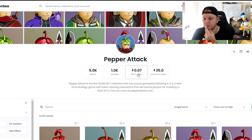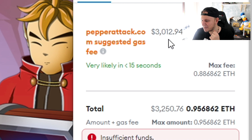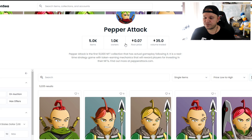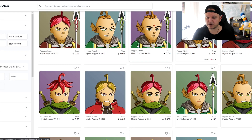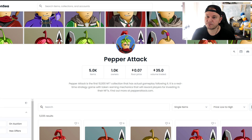On OpenSea their floor price is 0.07 ETH. If you wanted to mint one, apparently the gas fees are insane — $3,000 for a mint? That's almost one whole Ethereum. Ethereum gas fees are something else; sometimes they're so high you can't even use the network. The floor price is the lowest amount someone is listing a Pepper for sale. Volume traded is 35 Ethereum across 1,000 owners — that's already pretty good, way better than other NFT projects I've invested in. So whoever wins this giveaway could probably just sell a Pepper right away and earn quite a bit, but I would rather keep it and use it for mining.